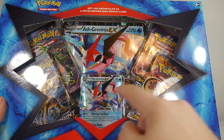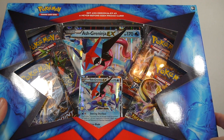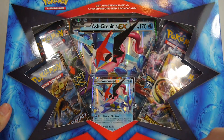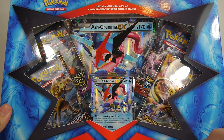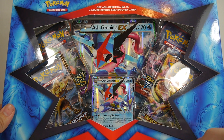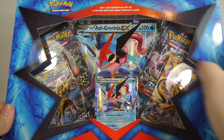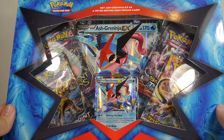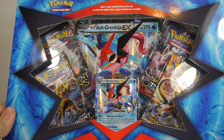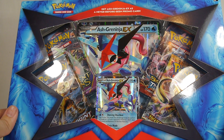It turns him into this cool kind of red star design and he's got a big water shuriken on his back. It is really cool — a design I really enjoy. The anime is the anime and the TCG is the TCG, but of course there is cross promotion, so here we are with the TCG's rendition of Ash-Greninja. You can see that we get four booster packs in this box: two BREAKpoint, one BREAKthrough, and one Ancient Origins, as well as a jumbo card of Ash-Greninja EX.